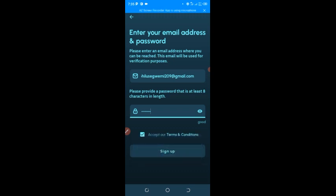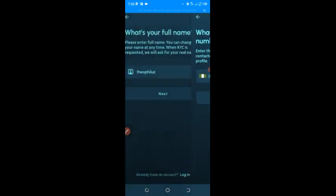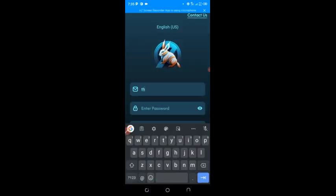Sorry, I cannot proceed from here because it seems the account creation limit has been reached, so you cannot create two accounts. I wanted to show you how to create your account but the site won't allow it. You can continue from here, and when they ask for an invitation code, put 'Theophilus19' to get a free rabbit.